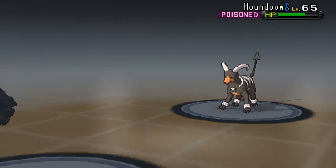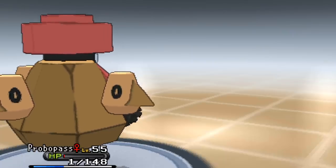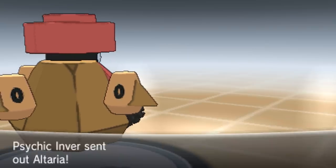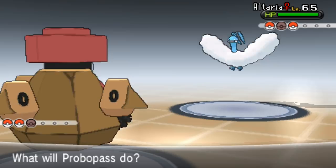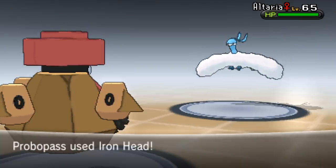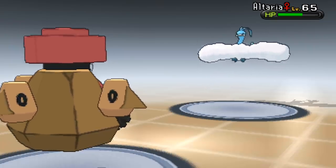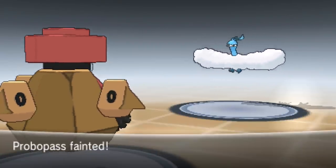Taking Houndoom out with a super effective Iron Head - it's down! Please no Talonflame again. Next up is Altaria! Altaria has Cloud Nine at level 65. It's a flying type so I can use Iron Head, which is super effective. Going for Iron Head - flinch please! It's also fairy type so that's neutral. Dragon Pulse is super effective in inverse too - this is really bad.